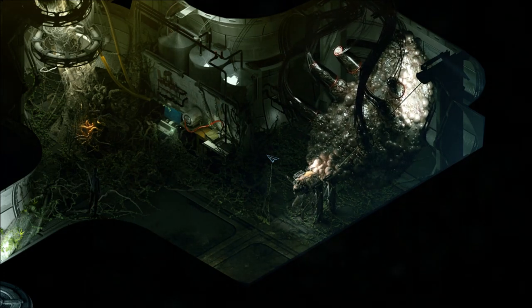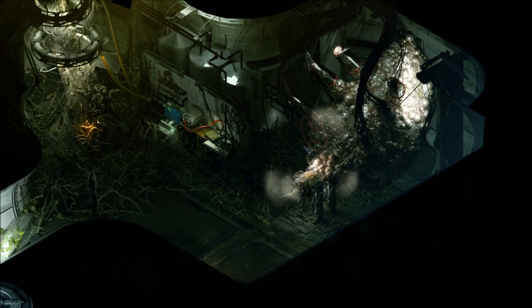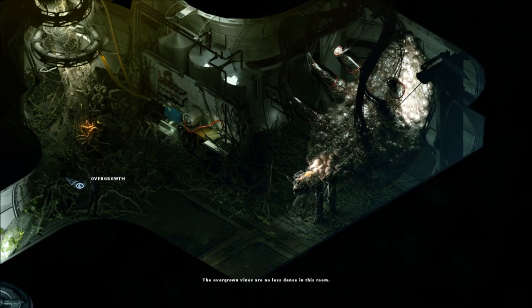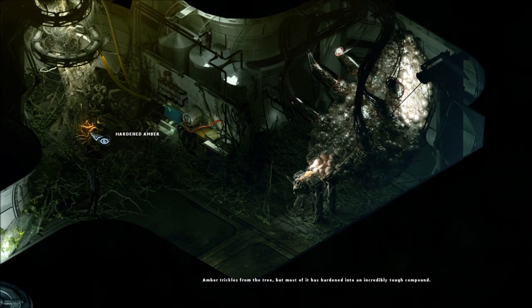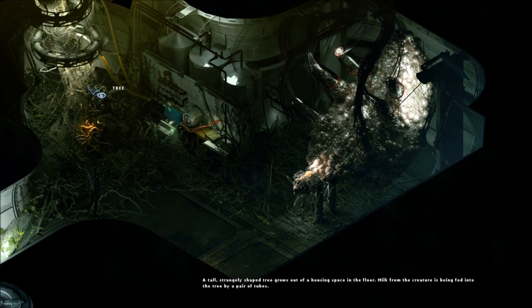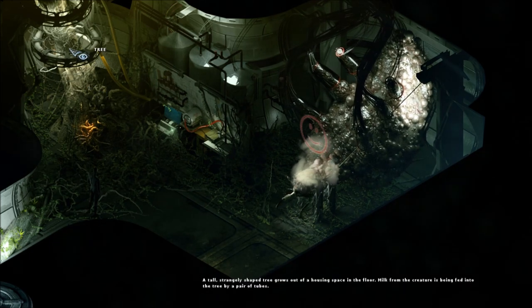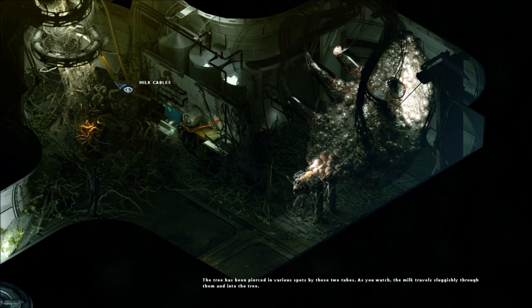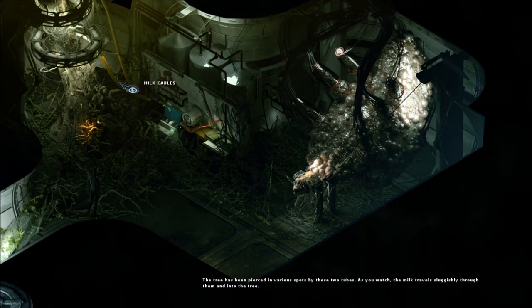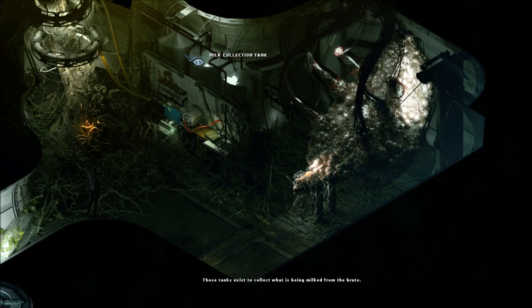That's crazy — what is that? A giant ant-wasp thing, that's gross. Makes me think of the movie 'The Fly.' It smiled — it's happy! There is overgrowth here as well — the overgrown vines are no less dense in this room. Hardened amber trickles from the tree but most of it has hardened into an incredibly tough compound. A tall, strangely shaped tree grows out of a housing space in the floor. Milk from the creature is being fed into the tree by a pair of tubes — it's blowing out some kind of gas. The tree has been pierced in various spots by these two tubes; as you watch, the milk travels sluggishly through them and into the tree. Milk collection tanks exist to collect what is being milked from the brute.